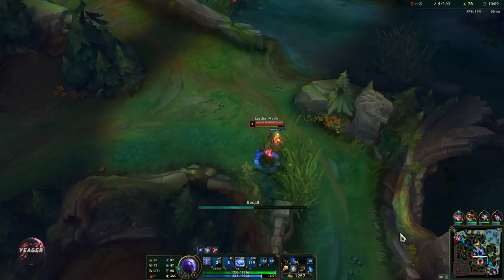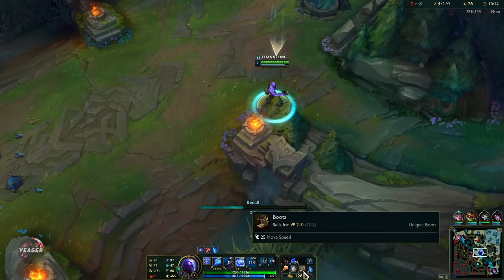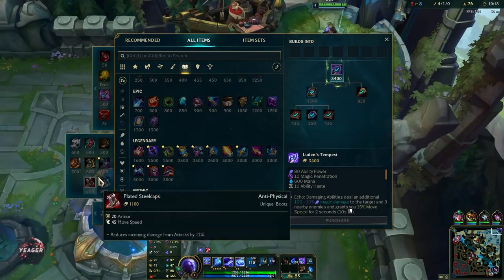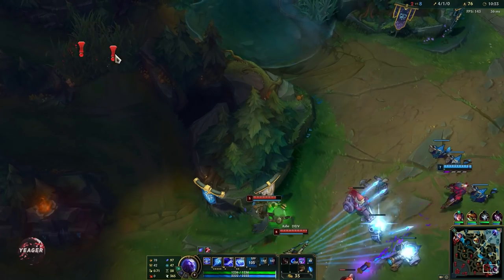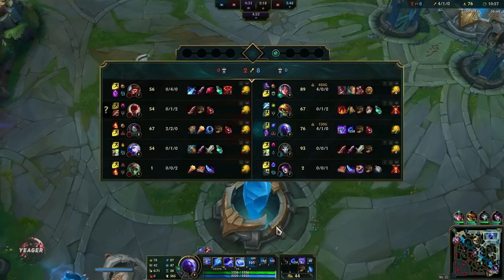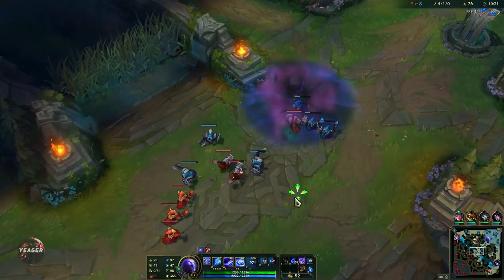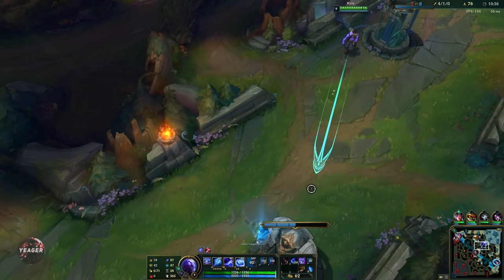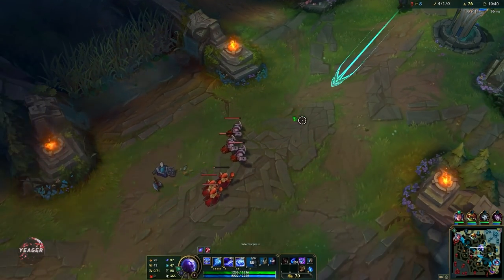We can wave clear really easily now — we have max points in Q so it's even better, and it will only get better as we get more points into ultimate. For mythic items you only really have two options. Luden's Tempest into squishy teams and Liandry's Anguish into tank comps. Frostfire is not very useful right now — it's a pretty weak item so avoid buying that.